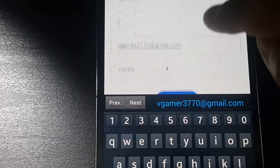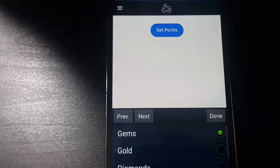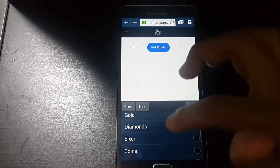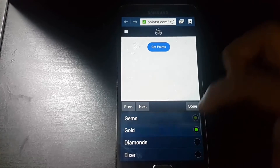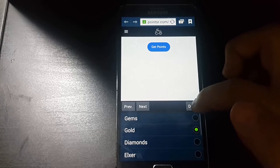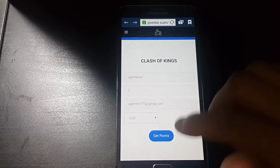After that there is something here to select. You can choose gems, gold, diamonds, elixir, and coins, but this game only needs gold. If you need gems you can't get them because there are no gems in this game. So we will choose gold, press done, and then press 'Get Points.'